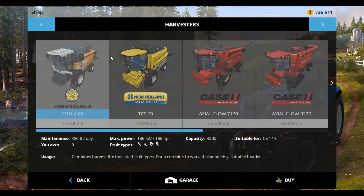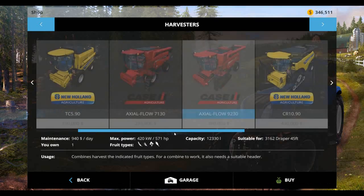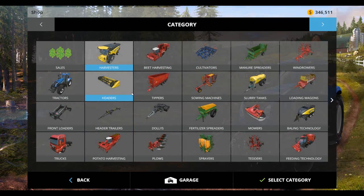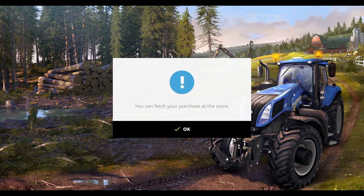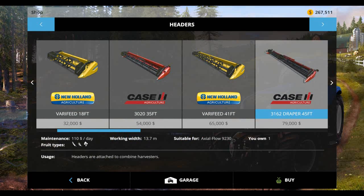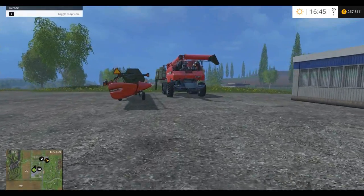So I think we're going to go into harvesters and get the 9230. And then we're going to go to the headers and get the 45-foot draper. And now we've got ourselves some big boys.